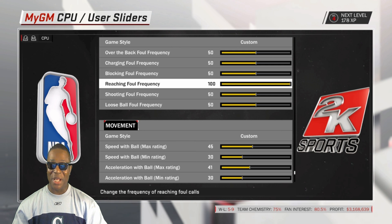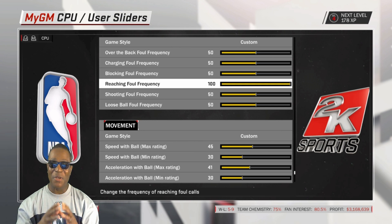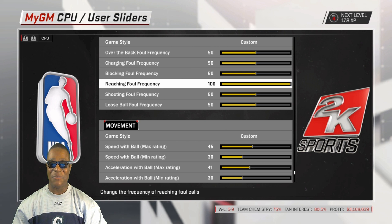I hope you guys enjoyed this update. Remember — reach-in foul frequency for the CPU and user goes up to 100%. And as always, until next time everybody. Hopefully you have fun with these sliders and I will see you on my next video. Again, shout out to Warren Bell. Thanks for watching.